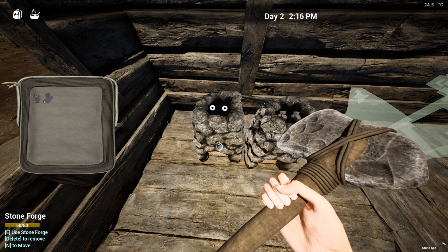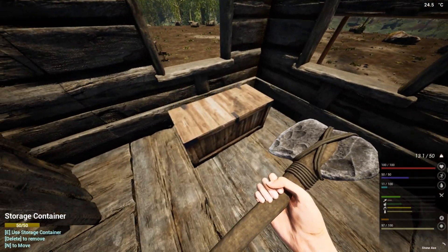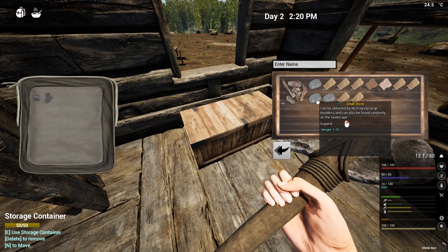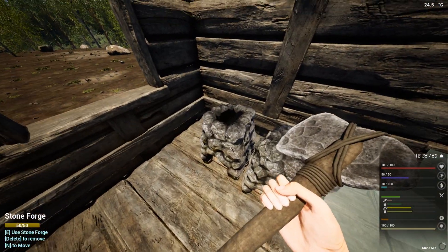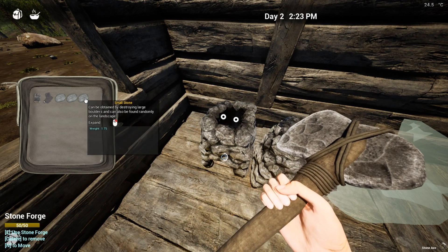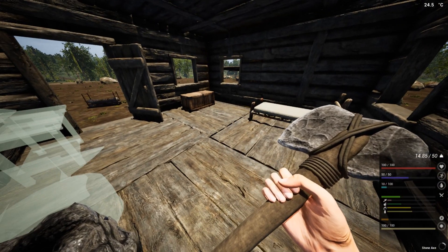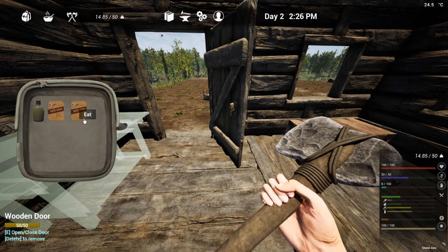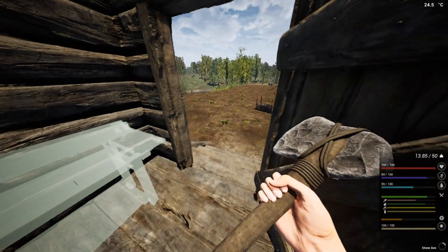I don't know how many iron fragments I need for an iron ingot — I think I need four. Let's just put some more rock inside. Okay, I think I'm hungry, and now it feels a whole lot better.